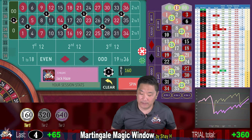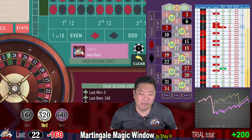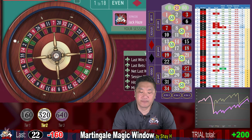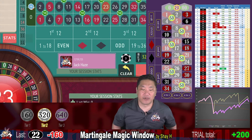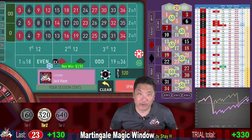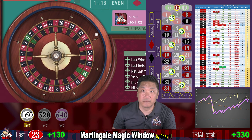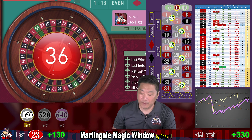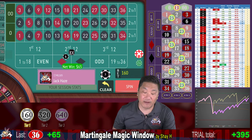22 — that's a whack, double up to $320. 23 — we recover partially and reset to step one. 36 — that's another win. 27, we are currently up $395.